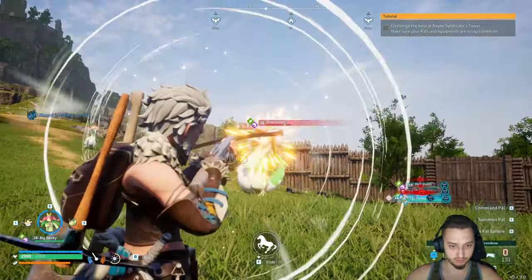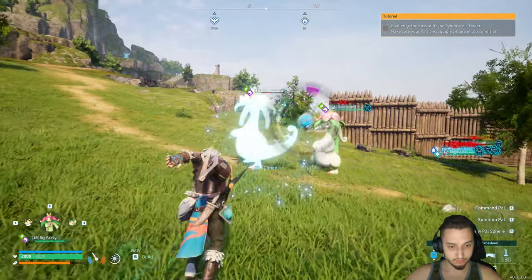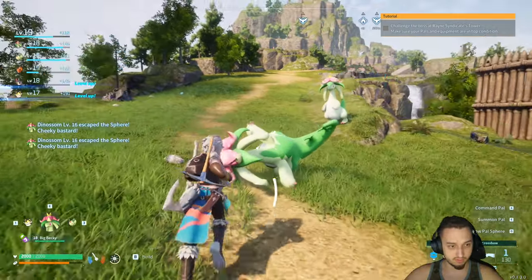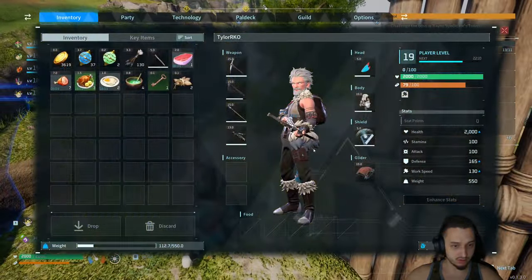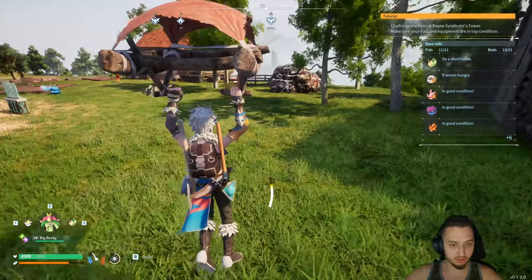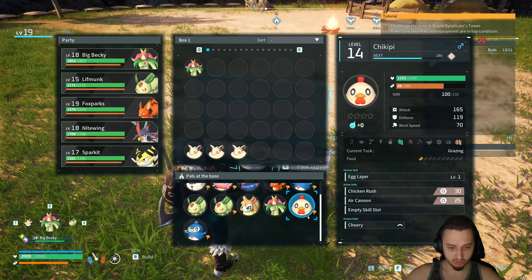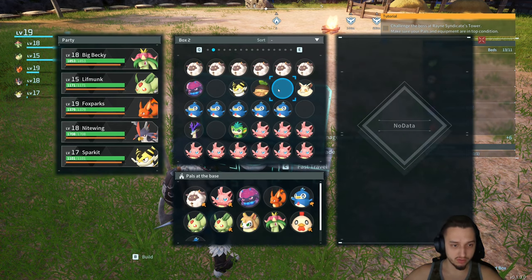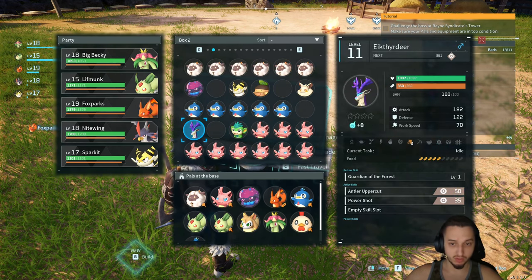We got Big Becky and a couple other boys, and everything else is working. I also got the crossbow, some armor, the metal spear and metal tools, made a couple extra balls. We got this all set up with a Vixie — she gives you spheres, arrows, and gold. We got boar, a nightwing, and a deer as well. The deer is going to be good for wood once we get a little more room.